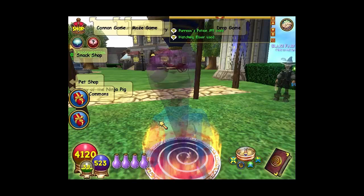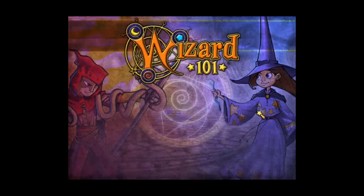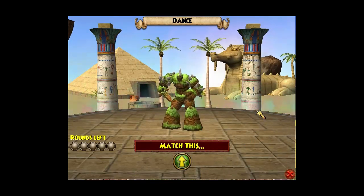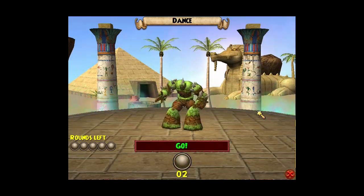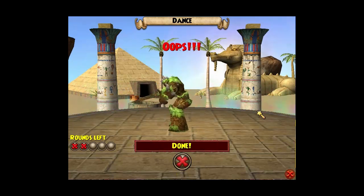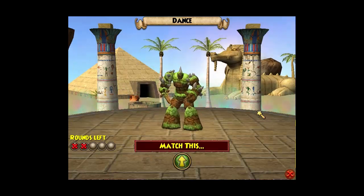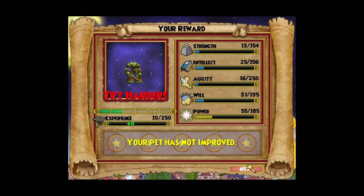I prefer that over failing at epic or mega. When you use an already-made pet, the pool is so mixed up that you never know what you're gonna get — you have a chance of failing at epic or mega. But when you transfer stats like this, you know what might fail, and I feel a little more comfortable going to mega this way.